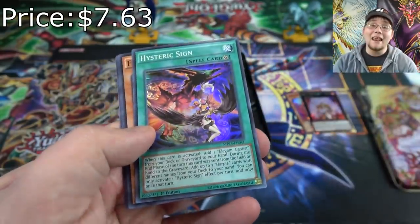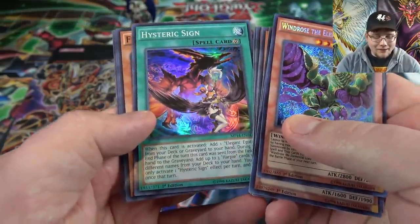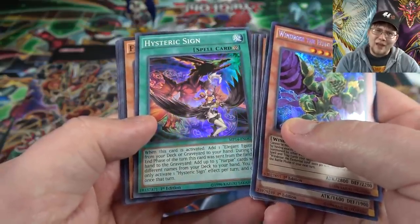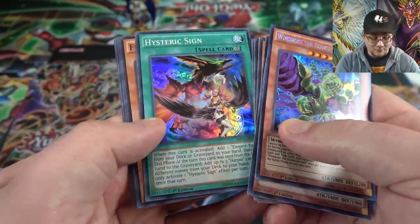And then Hysteric Sign — that actually makes up for it. That's a good Super Rare to get. With the new Harpy Lady support and everything, I remember these were getting really tough to find. It might have mellowed out a little bit now, but either way it's a good card to get. I'll take that. Unfortunately, Windrose — the Wind attribute monsters don't get the best effects yet again. Seems like that happens a lot.